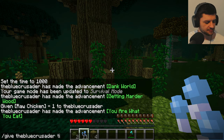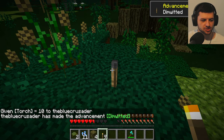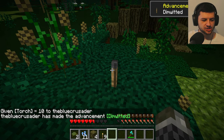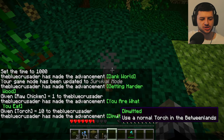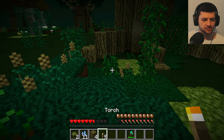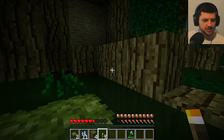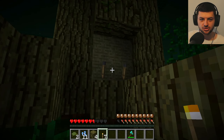Another interesting thing is torches - that's another item which is not really functional. If we place normal torches, they get completely burnt out and turn into damp torches with no flame. It says 'dimwitted - use a normal torch in the Betweenlands; you need special torches.' These don't provide light at all. If we're in a very dark area and we place them down, they just don't work. So when we're mining, don't bring normal torches - that's the mistake everyone makes.